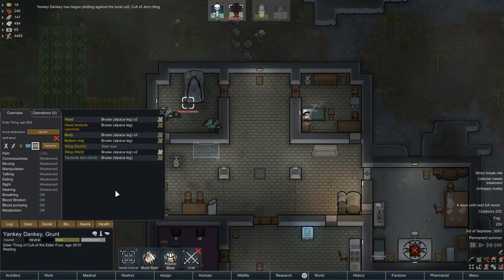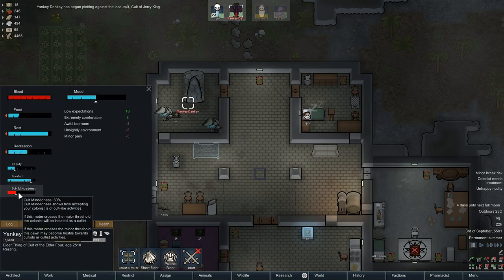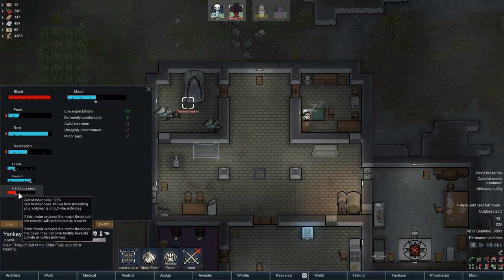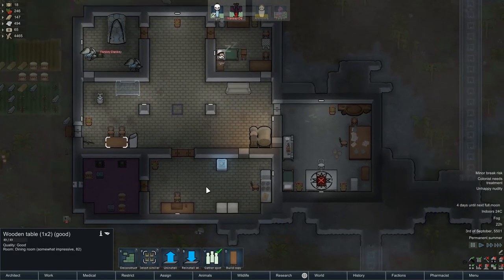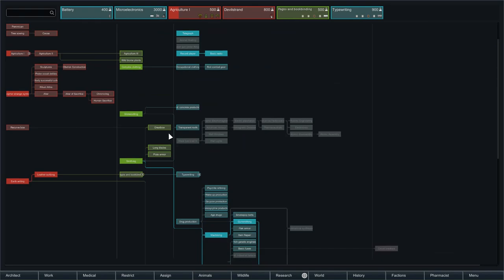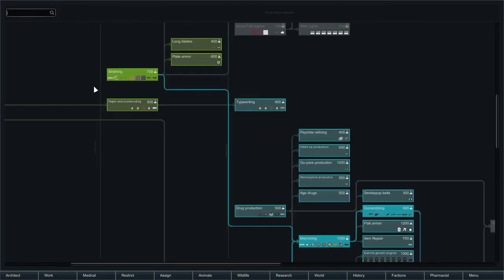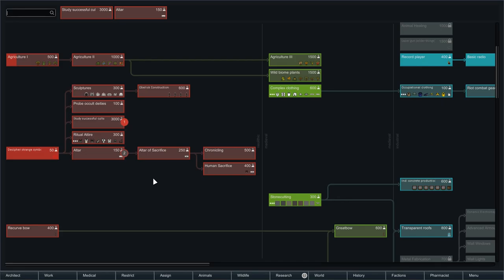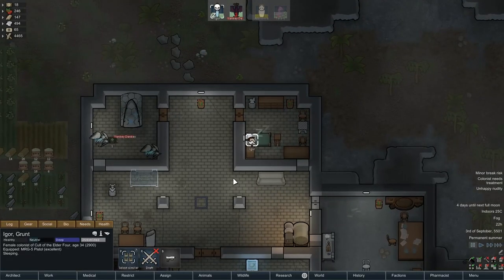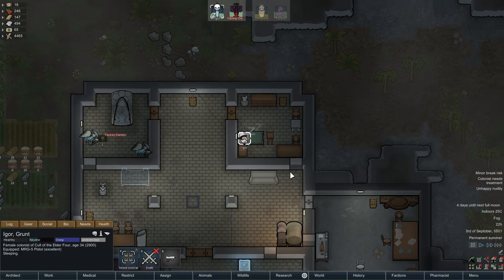Yankee Danky has become plotting against the local cult of Jerry King because his cult mindedness is low. How do I increase that? How do we increase cult mindedness? I feel like I should look into this before it becomes a problem. So apparently I have to research successful cults and give sermons. Oh, have we not got enough to do? Jesus. So we want successful cults and sermons — that's 3,000 research? Okay, fine. It's gotta be done. Honestly, if they're going to rebel against the cult, that can't happen. The series is literally called Cult of Eagle or whatever. So I feel like we genuinely need to actually get this worked on.